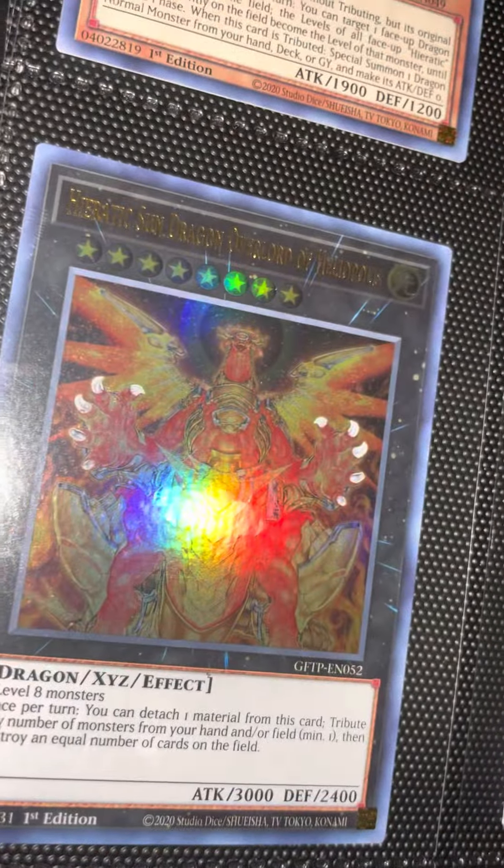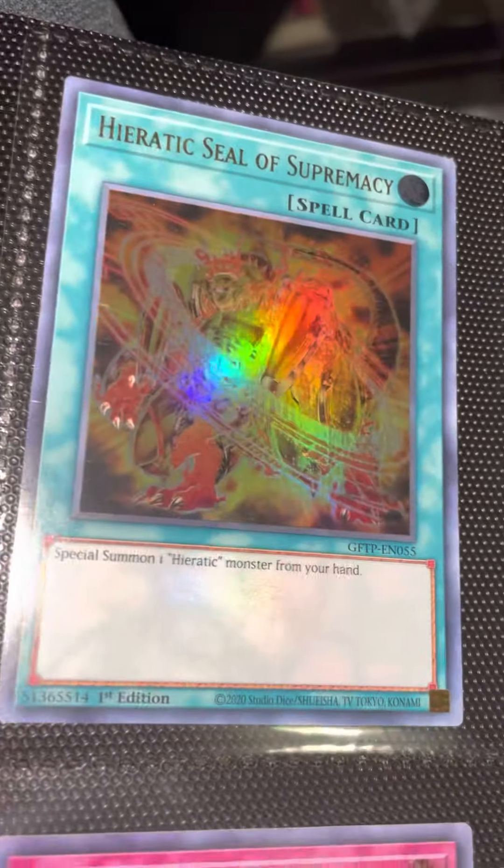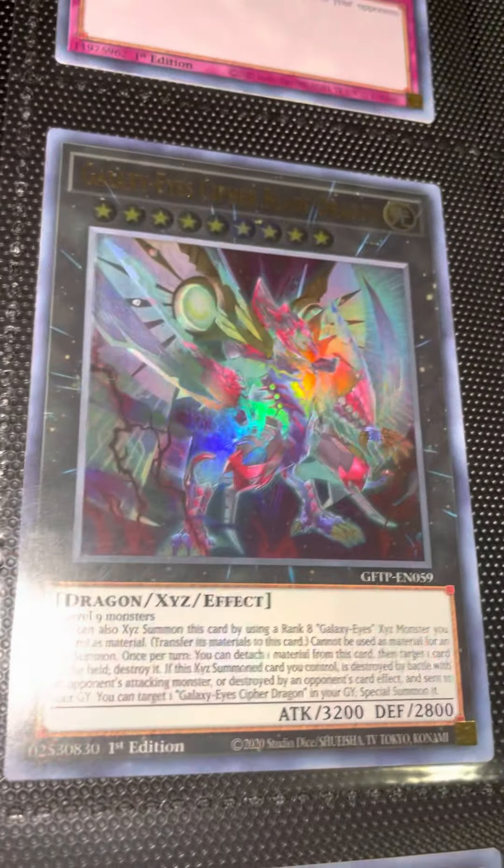Everything here is for sale. If you guys need anything, feel free to message me on Instagram and follow me on Instagram. The link will be in the description below if you guys need access to it. Galaxy Eye, Cypher Blade Dragon — beautiful card in this set.